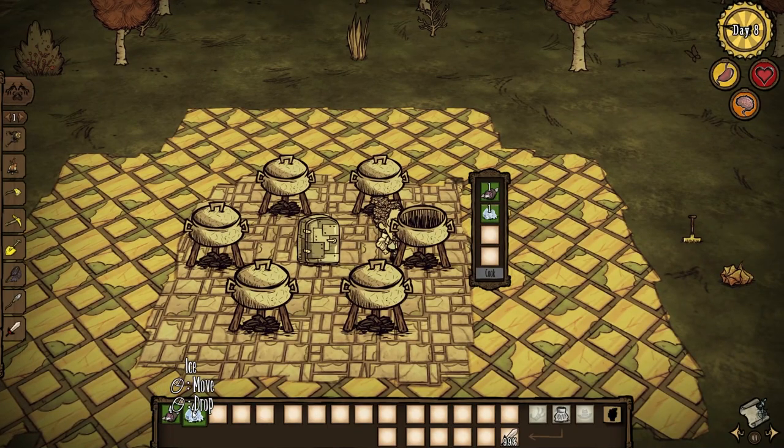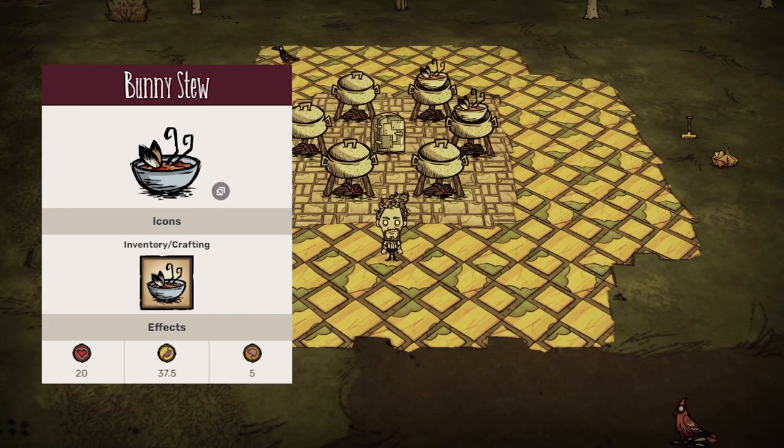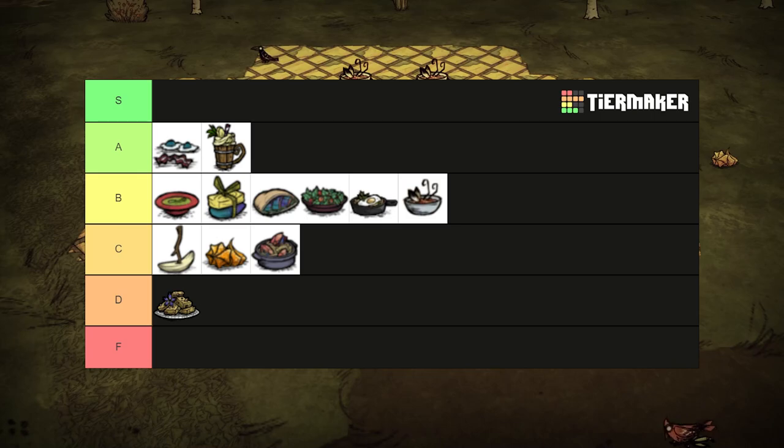One morsel and three ice a bunny stew will make. This recipe used to be meatballs, but I guess Clay wanted to rebalance that so we couldn't just spam it in the winter. It has the same stats as breakfast skillet, and can also warm me up. B tier. B for bunny.